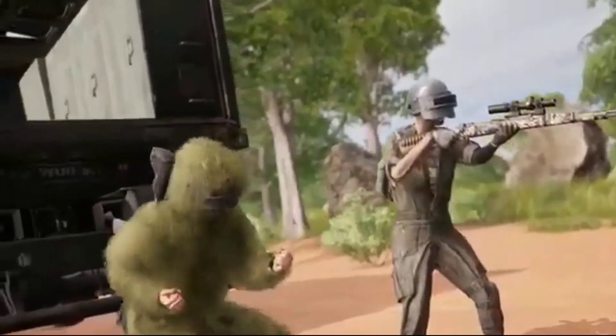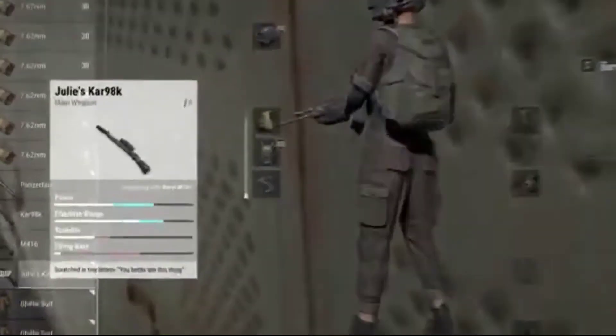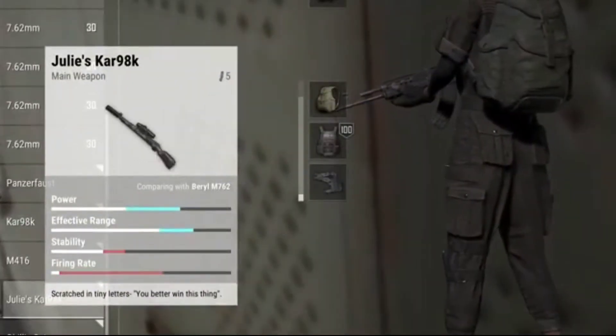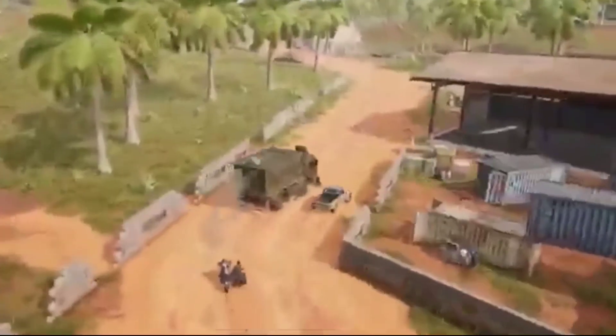The cache includes level 3 equipment, basic weapons with attachments already slotted, and even specially kitted weapons skinned from Sanak's past. The loot truck isn't easy to stop though, so be ready to hit it with all you've got when the opportunity arises.